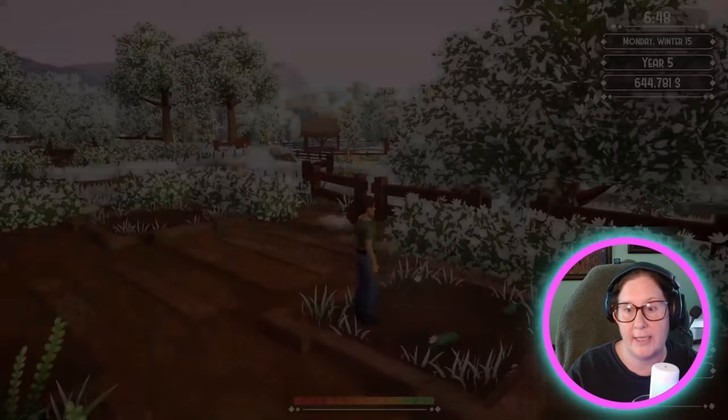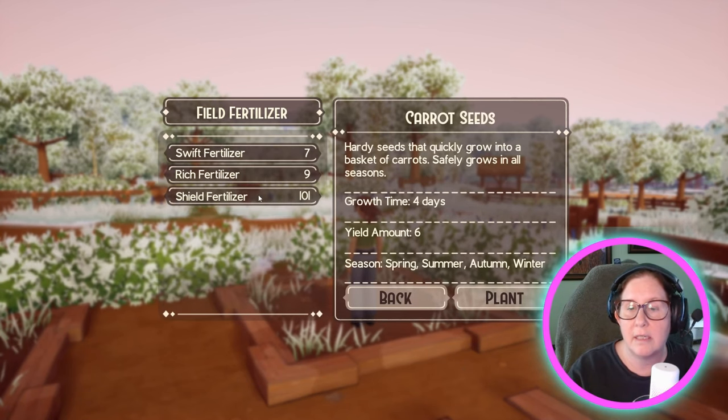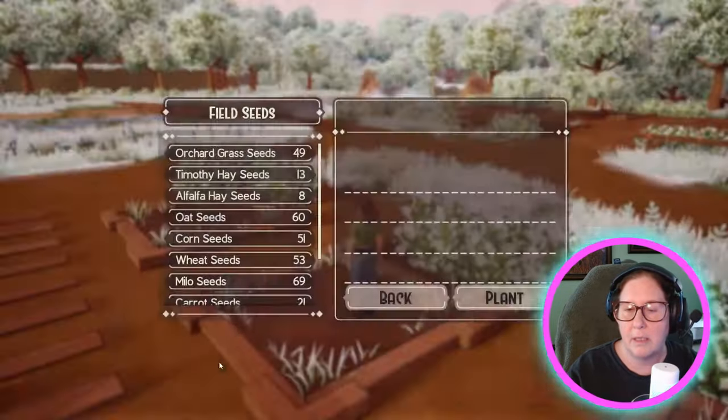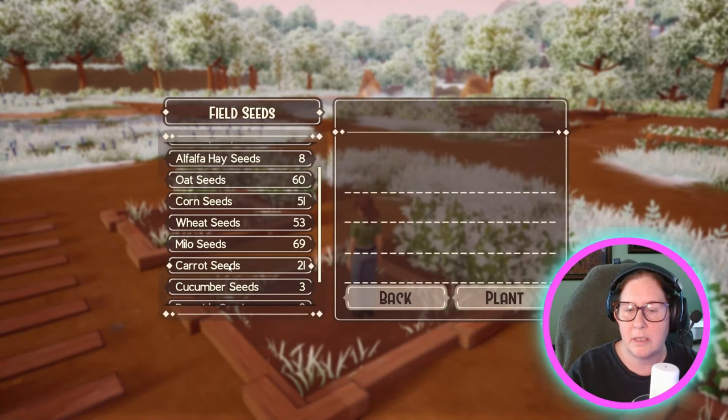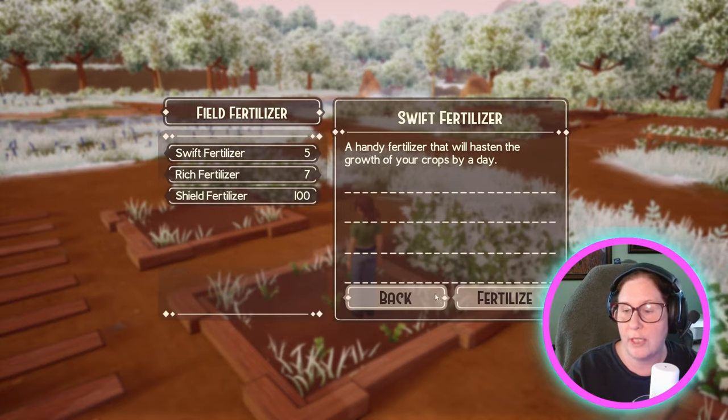Basically I've grown everything out of season, because the only thing that's really in season in winter is carrots. I don't really need to shield them but I'm going to do it anyway. Carrots can grow in winter, so don't use your shield fertilizer — just use the other fertilizers.